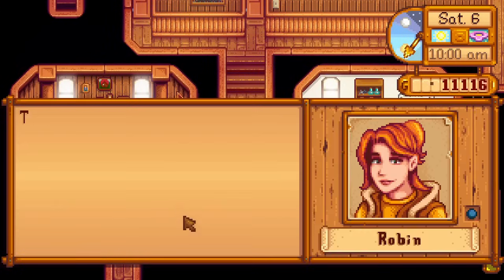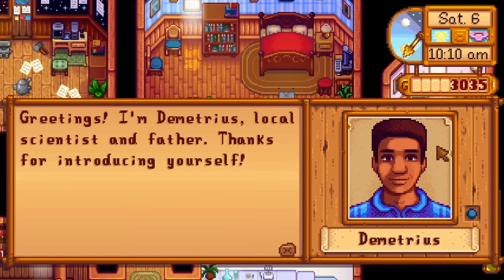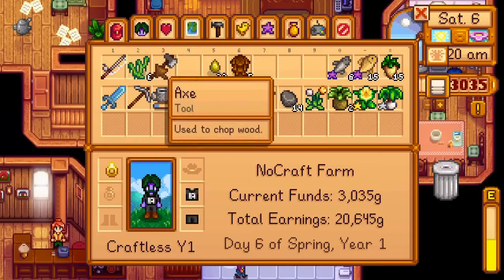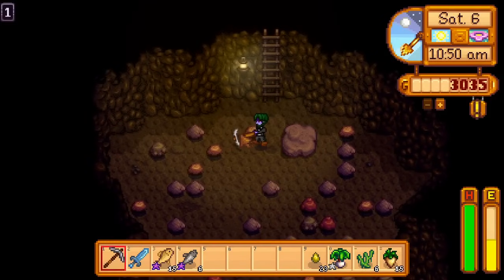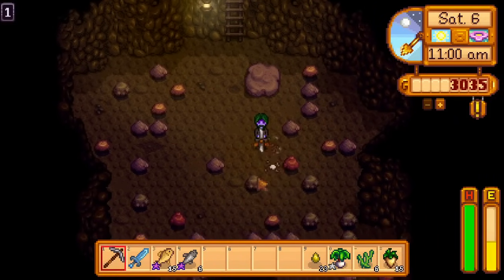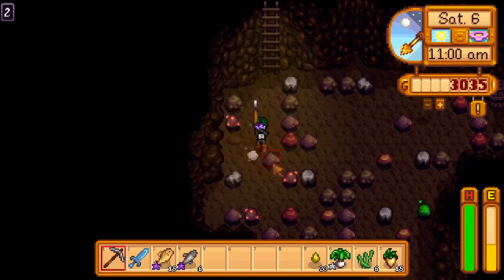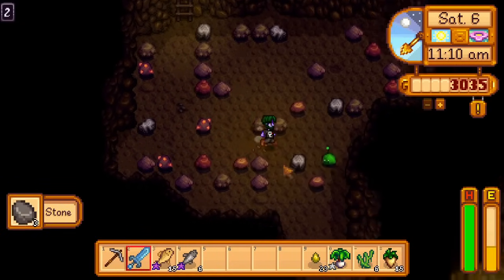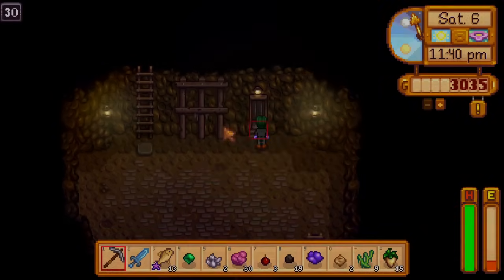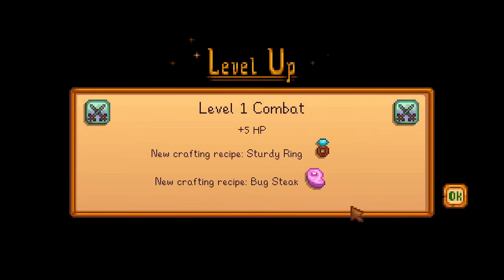I buy the house upgrade — not to cook things or marry anyone, but because the fridge that comes with it is storage space. I meet Demetrius, then go into the mines. My goal in the first half of spring is to reach floor 80 so that I can farm void spirits, as these enemies have a small chance of dropping copper, iron, and gold bars, letting me complete the boiler room. For today, I reach floor 30 right before midnight and go to bed, getting level 1 combat and level 1 mining overnight.